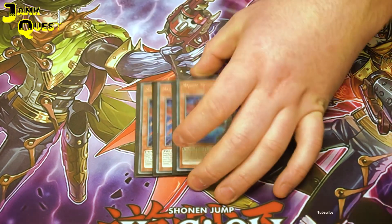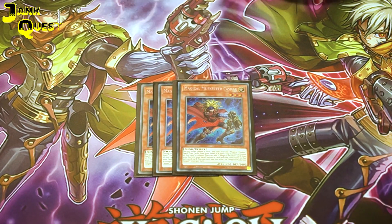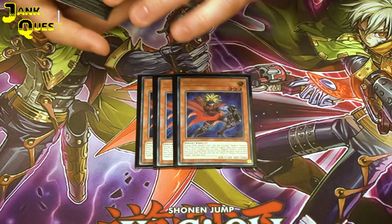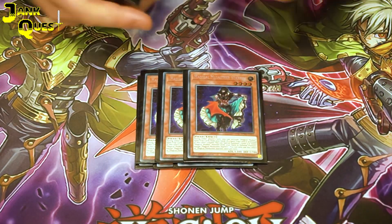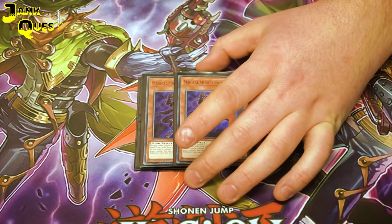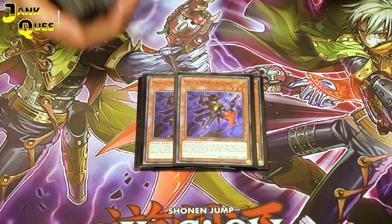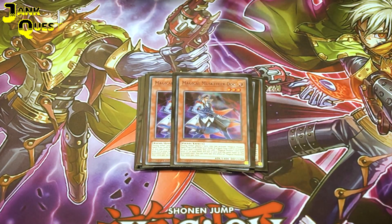To start with the main deck, run 3 Castbar — this one can search any musket card that doesn't have the same name as the one used to activate it. Three Starfire, which special summons any of the muskets in defence. Calamity, which special summons a musket from the grave in defence. Kid Brave, discard a musket card, draw 2. And 2 Dock, which allows you to add back a musket card from the graveyard.